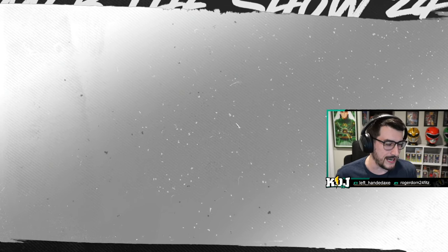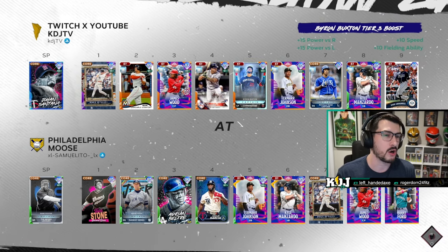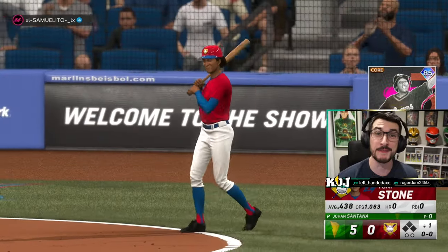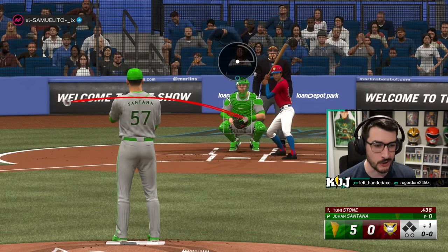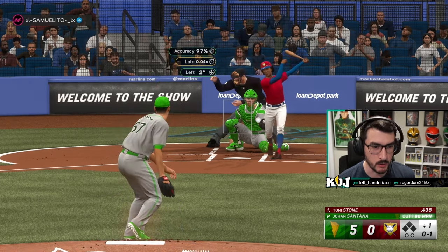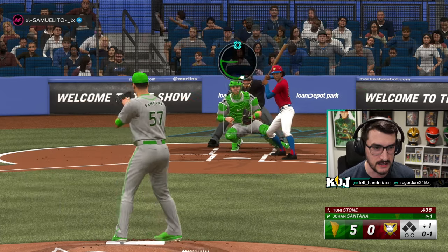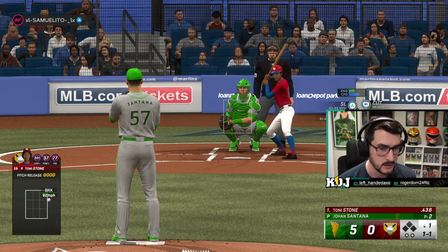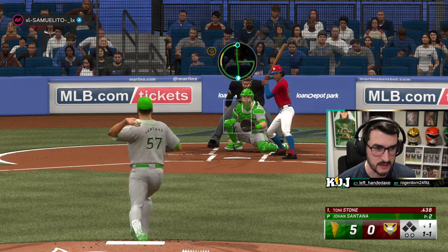Our first opponent in this video is going to be the Philadelphia Moose, and we are on the road — so we're going to hit first. We put up a five spot in the first, and so it is time to pitch with Johan. His circle change is going to be devastating for people, so we're going to use that in two-strike counts. What we like to do with the cutter is set them up inside, so hopefully they stare at the sinker. That was bad pinpoint input, but still not a bad spot. I've gotten pretty good with lefty pinpoint — you have to trace it slower than you think you need to.